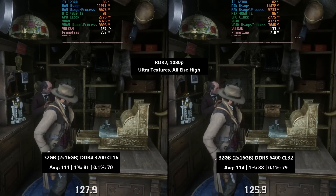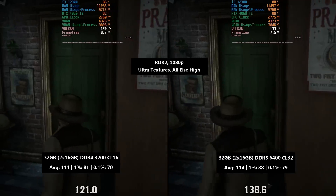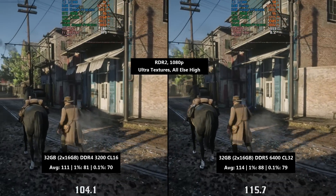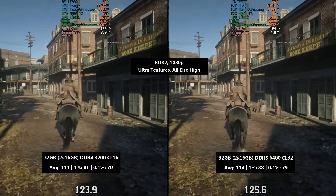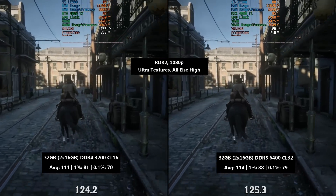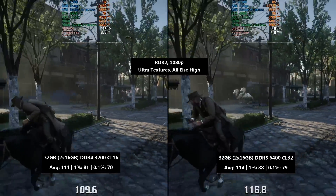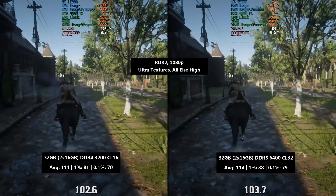Finally, Red Dead Redemption 2 with its built-in benchmark, using ultra textures with everything else on high, TAA enabled and set to high, and geometry and grass level-of-detail sliders at maximum. Paired with our 4060 Ti, the DDR4 memory gave us 111 FPS with a 1% low of 81 and a 0.1% low of 70. DDR5 gave us 114 FPS — 3 FPS more on average — with the 1% low improved by 7 FPS and the 0.1% low improved by 9 FPS. Consistency was improved, though not necessarily a difference you'll feel in actual gameplay.